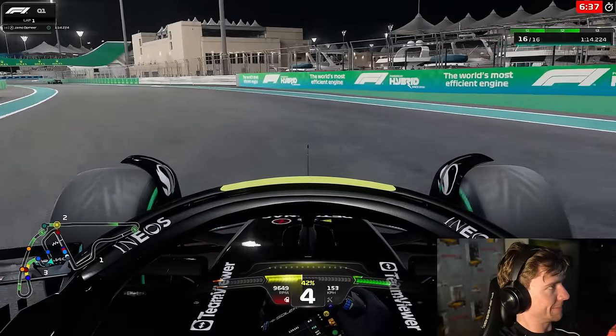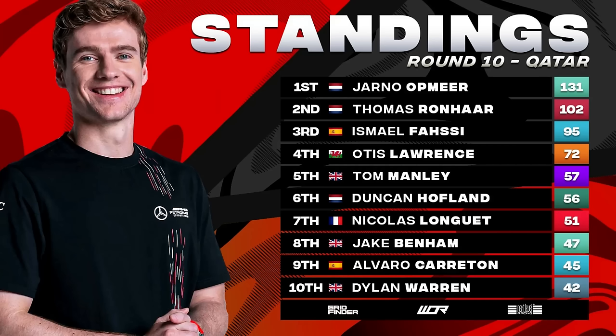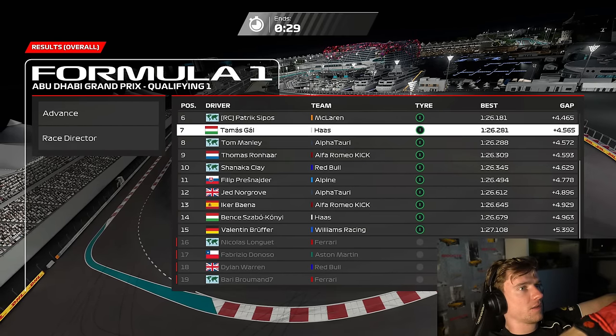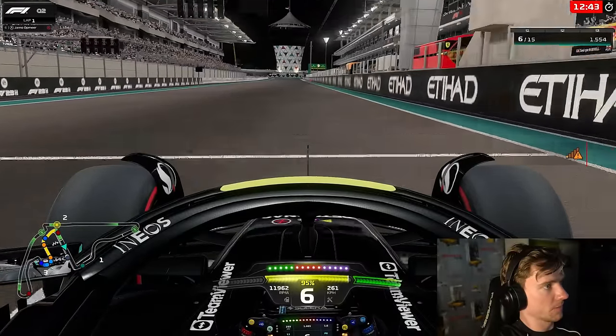Welcome back to a brand new league racing video. This is WR around Abu Dhabi, the second-to-last race of the season, and today we can wrap up the championship. Before we do that, we're going to try and get into Q2 on intermediates, and the reason for that is there are five people who have retired from the session. Duncan Hovland actually set a lap time on the soft.